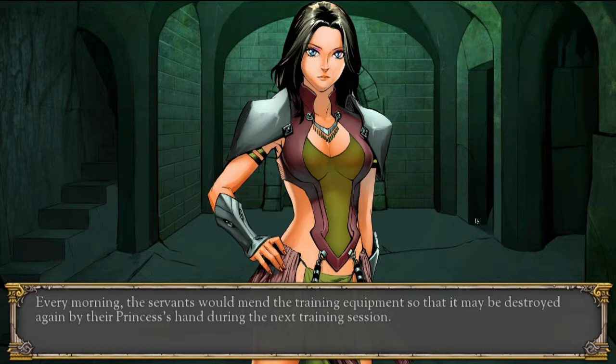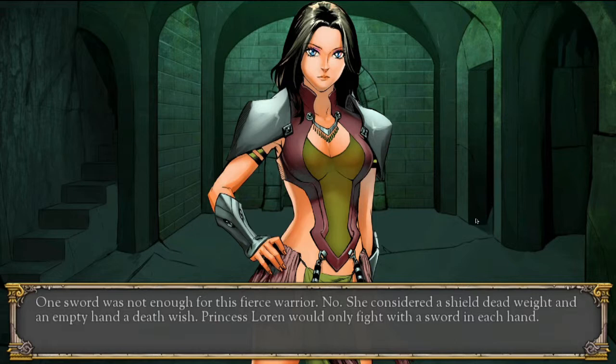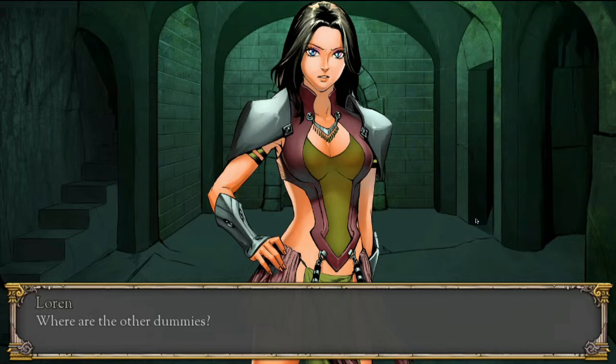Every morning, the servants would man the training equipment so that it may be destroyed by the princess's hand during the next training session. One sword was not enough for this fierce warrior — she considered a shield dead weight and an empty hand a death wish. Princess Lorene would only fight with a sword in each hand. 'Or you know, you could have called a greatsword with two hands, but eh.'